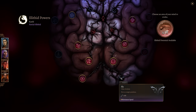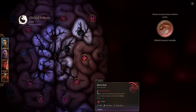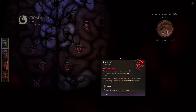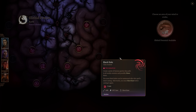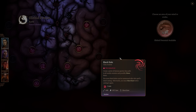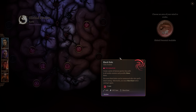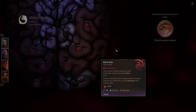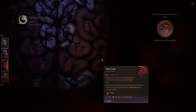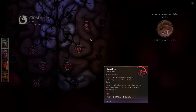Fly just unlocks for you — similar to illithid persuasion, you just get it. Then we have Black Hole: create a point of intense gravity that pulls in all nearby enemies and possibly slows them. Five more Black Holes can be summoned after the initial casting, then you need a short rest before casting it again. That's enormous value — five free Black Holes from one spell. If it pulls enemies off ledges causing fall damage, Displace triggers for an additional 1 to 8 psychic damage on top of that. They run hand in hand.